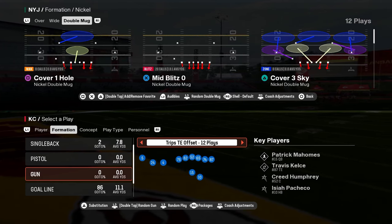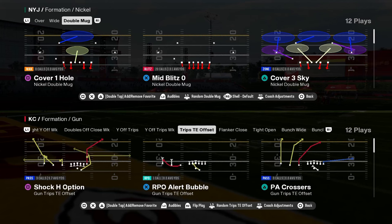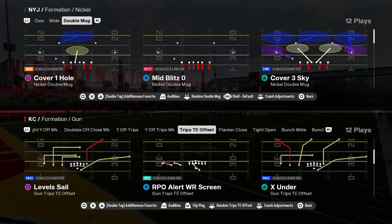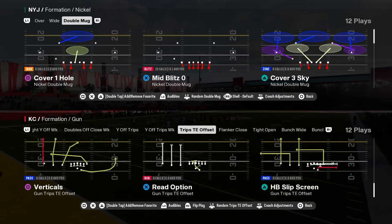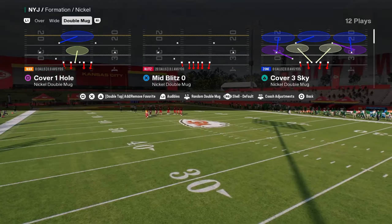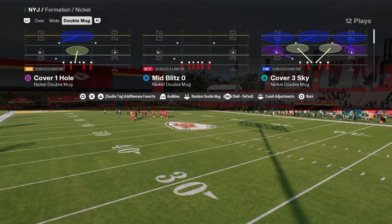Today's video, I'm going to be breaking down one of my favorite defenses for trips tight end in Madden 25, and this is going to be based out of the nickel double mug defense. If you want to get my entire nickel double mug defensive e-book, that's going to be linked in the description below. You can get that by becoming a member of our school community.